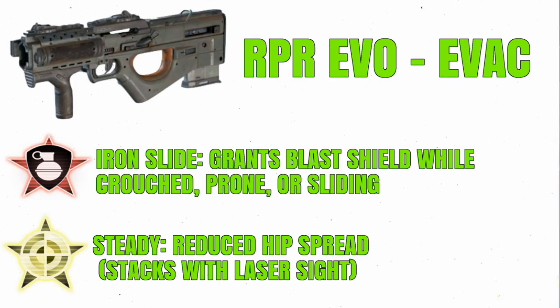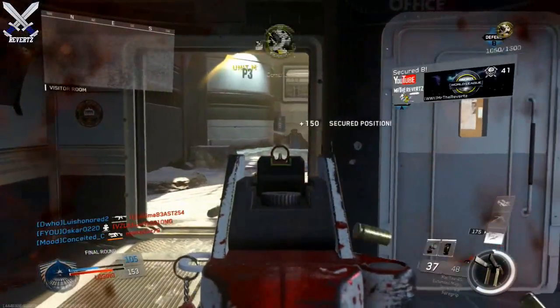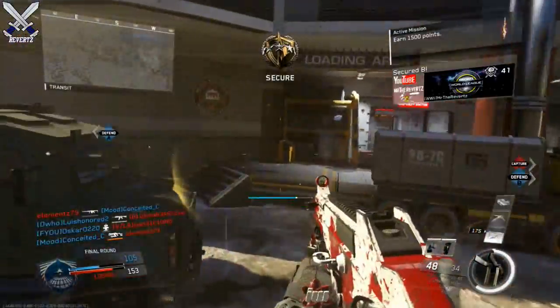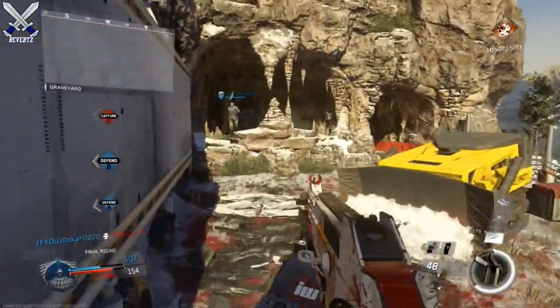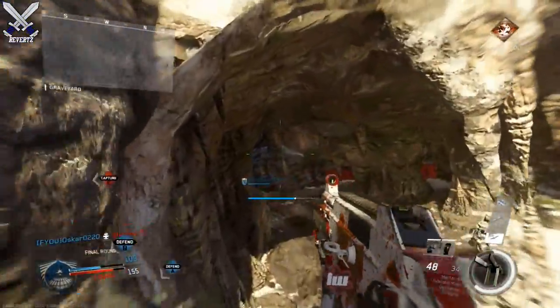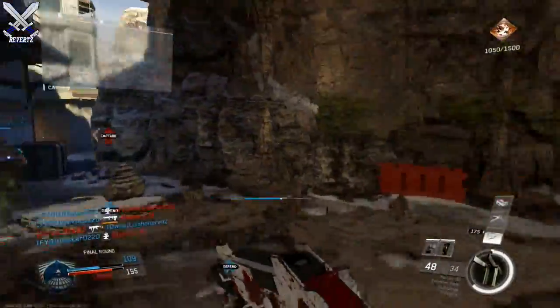The other perk is Steady, which reduces hipfire spread and also stacks with the laser sight. I feel like this gun is going to be used for more tactical play. Overall this gun looks really good as well, but I still think the NV4 Church is going to be the best weapon variant, even though the RPR Evo Evac is pretty good too.